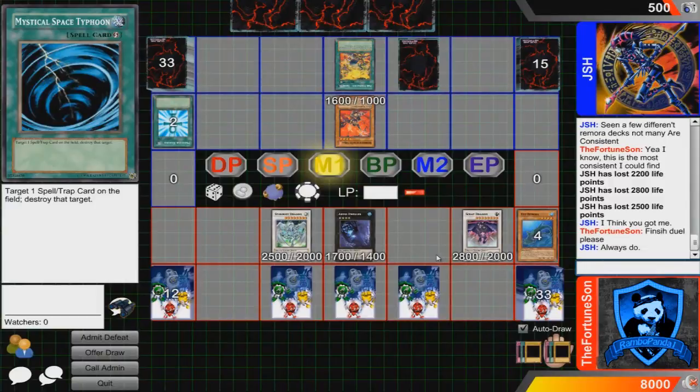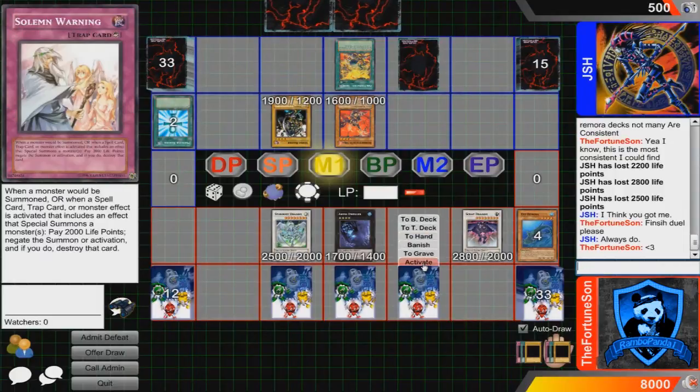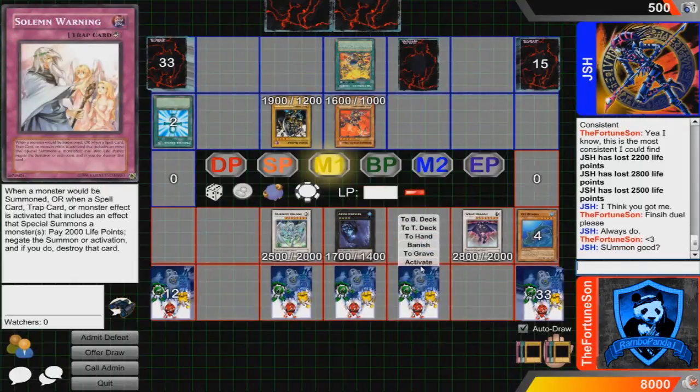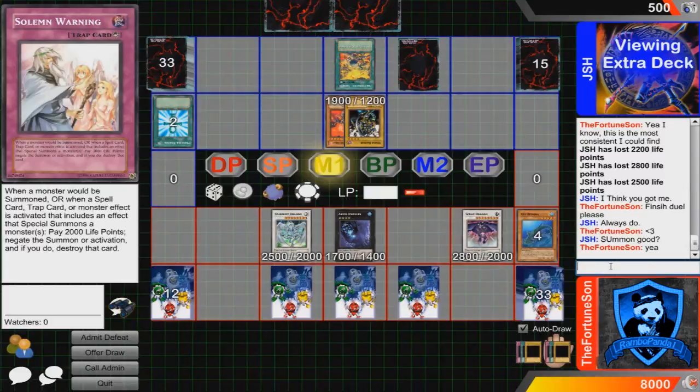Like I said, I normally like to go into Scrap Dragon or Stardust Dragon. If I go into Scrap Dragon, I normally get rid of the third monster. So if I summon Royal Swamp Eel and Space Mambo with Remora's effect, then I'll Synchro summon Scrap Dragon, and then whatever the third monster left over — normally Remora — I'll sacrifice him to use Scrap Dragon's effect.